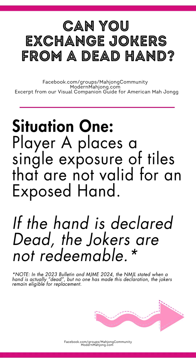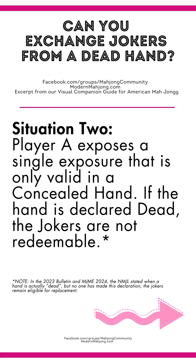Let's go over real-life situations. Situation 1: Player A places a single exposure of tiles that are not valid for an exposed hand. For example, on the 2024 card, they do a quint of dragons. If there are no quints of dragons on the card, that hand could be declared dead and the jokers in that exposure are not redeemable. That entire exposure is returned to the rack so no one is confused and no one takes those tiles.